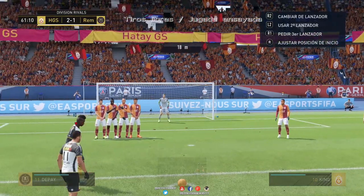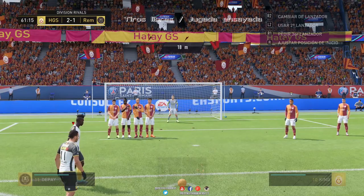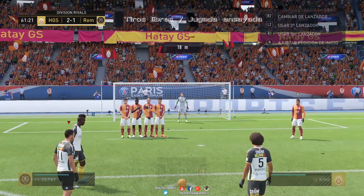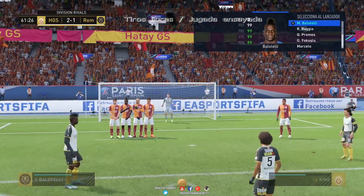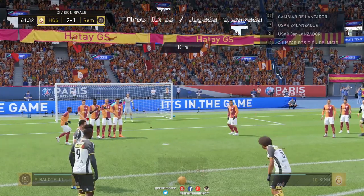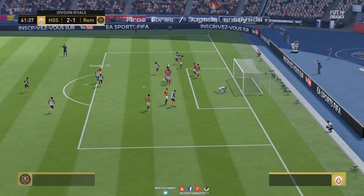Así de esa forma él en vez de mover el portero se dedica a perseguir al jugador que salta por encima de la barrera, y entonces nosotros se la enchufamos por el primer palo, porque al movernos la barrera el portero descuida un poquito ese palo. Saltar con un jugador por encima de la barrera siempre despista al portero y eso hace que sea más efectivo si cabe. Con cualquier lanzador podéis hacerlo.